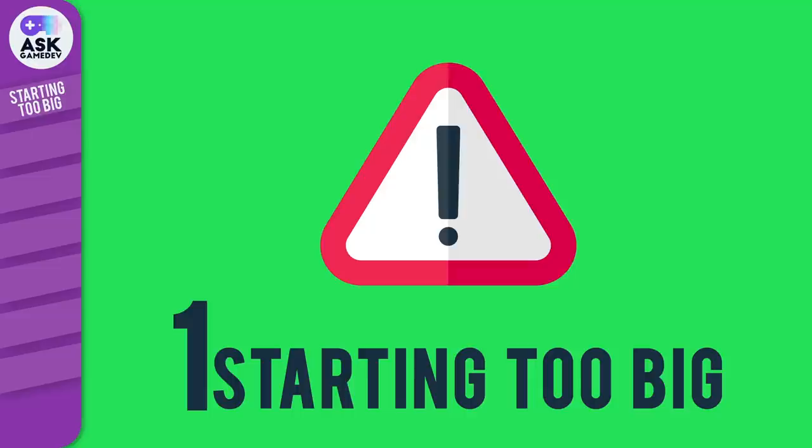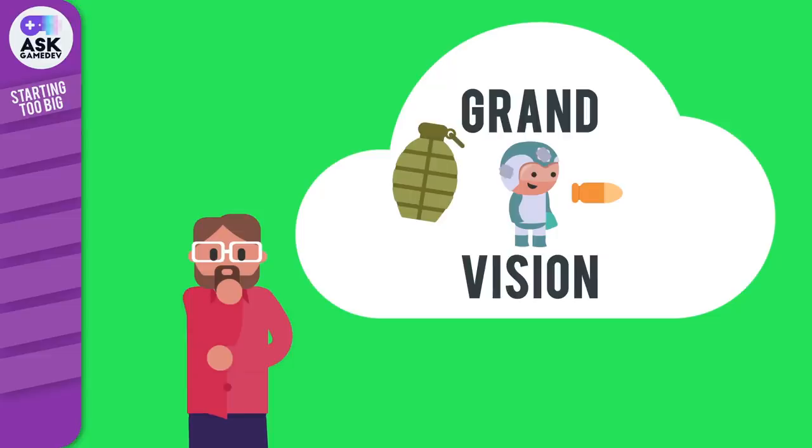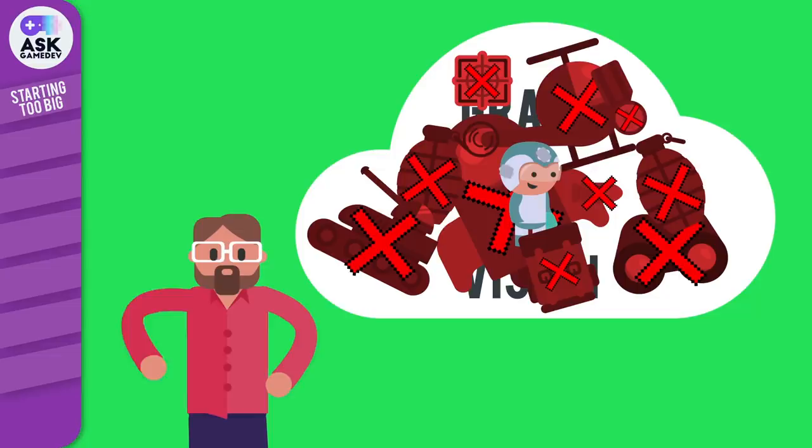Here are the design mistakes to avoid. Number 1: Starting too big. We're starting with this one because it's arguably the most consistent mistake we see in our industry. It's great to have a grand vision, but one of the biggest mistakes we've seen game developers make is simply starting too big. Say you have 10 features to hit and you're designing them all at the same time. What happens if the first feature turns out to be a dud? Would that affect the other 9? Would it render the other 9 pointless?